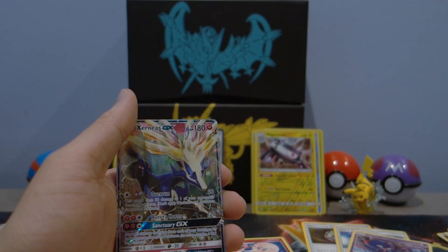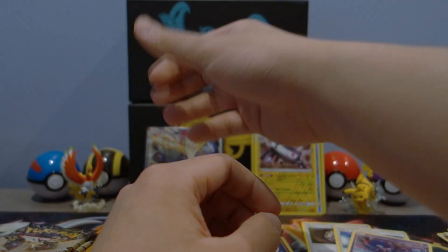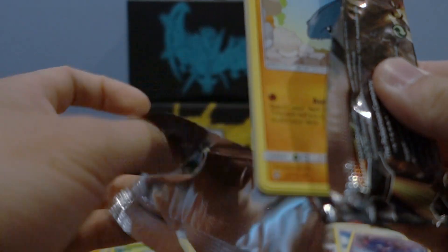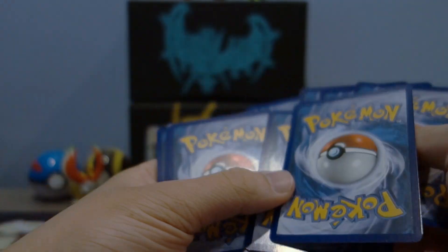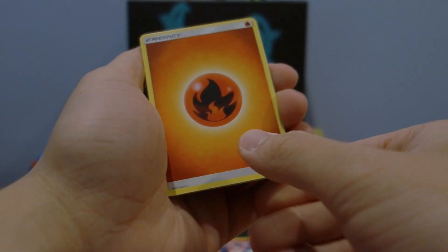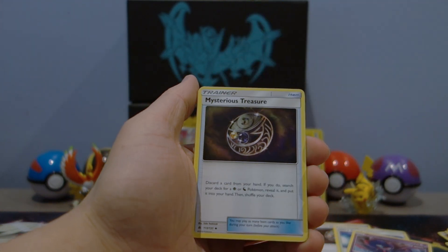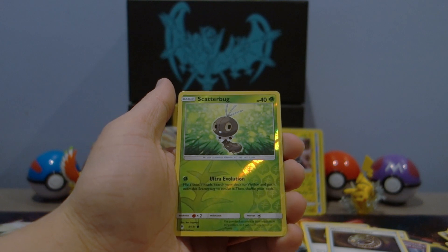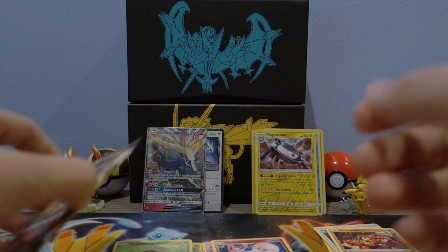We got: Wimpod, Snover, Scatterbug, Rockruff, Misdreavus, a reverse holo Magnezone - pretty good - and a Xerneas GX! Very nice, at least we pulled a GX. Hopefully we can get at least three regular GXs, maybe two full arts. That extra bonus card being a secret rare or hyper rare would make it a really good box. Next pack: Gibble, Clauncher, Noibat, Pumpkaboo, Espurr, Mysterious Treasure - very nice! Metal Frying Pan, Magneton, reverse holo Scatterbug, and a Buzzwole for the rare - that is actually a pretty good, playable card.